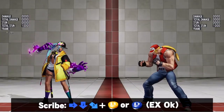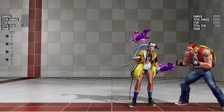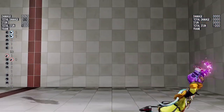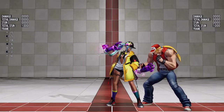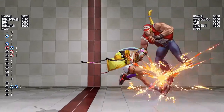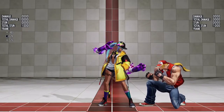Scribe is her anti-air, which is done with a Shoryuken command and kick. This move is good for juggles, as you can combo it into her dive kick super. The EX version of this move allows you to either perform the overhead heel or the dive kick right after it connects. Both moves are useful if the opponent blocks the initial hit.